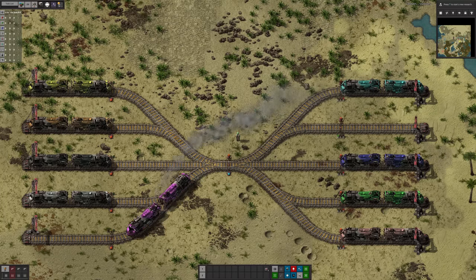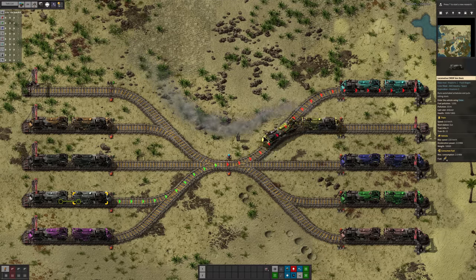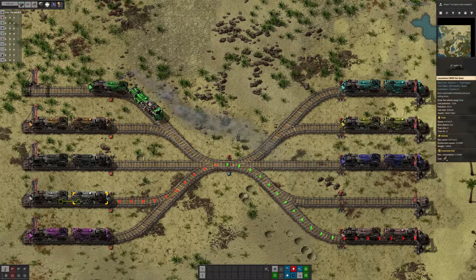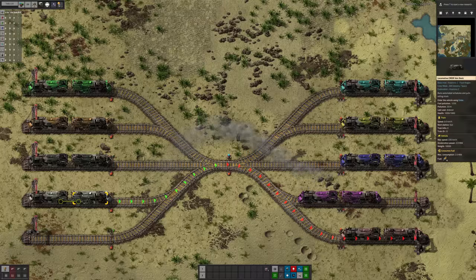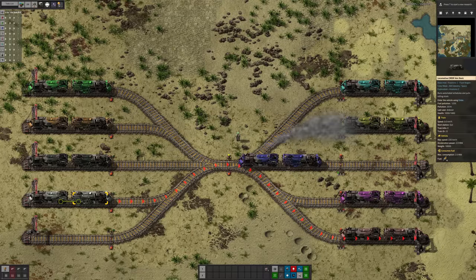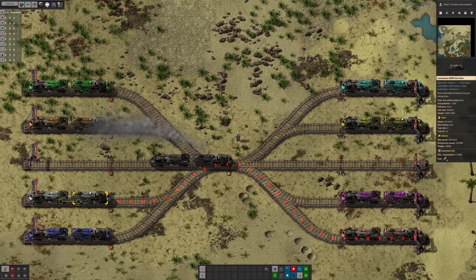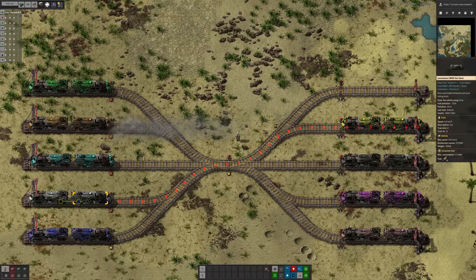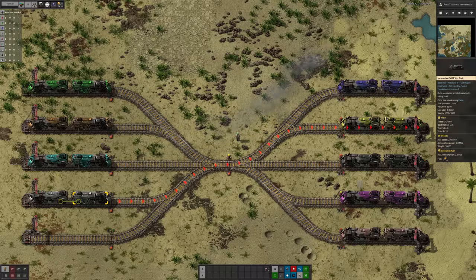Hello and welcome to Factorio. I've done a few playthroughs recently where I've used train limits on the stations to control traffic and it's worked really well. But occasionally I've run into situations where I'm sure I've got enough trains, enough stations, but something's got jammed and I couldn't figure out why. So I've set up this test world to illustrate the issue and give you a heads-up about how scheduling can become very unfair in situations where you'd expect it to be very simple.